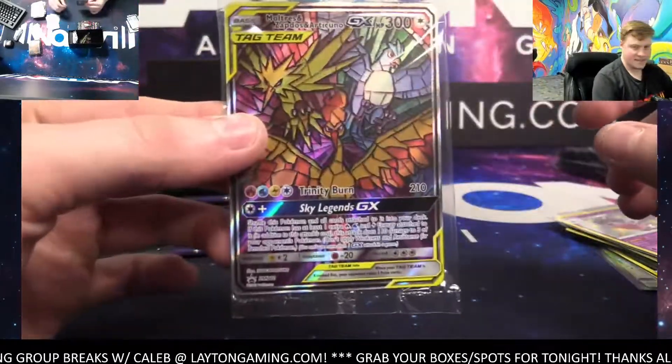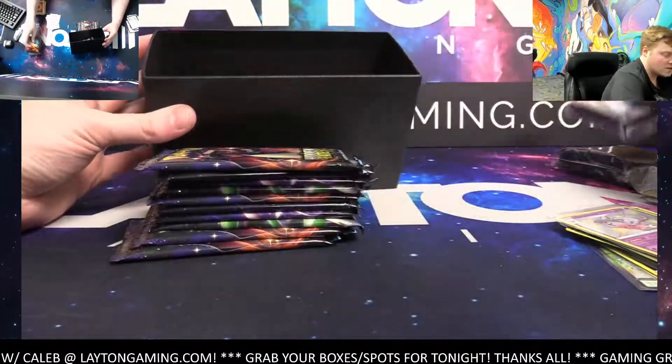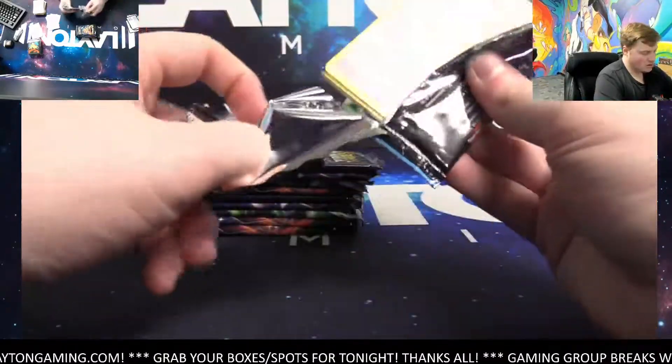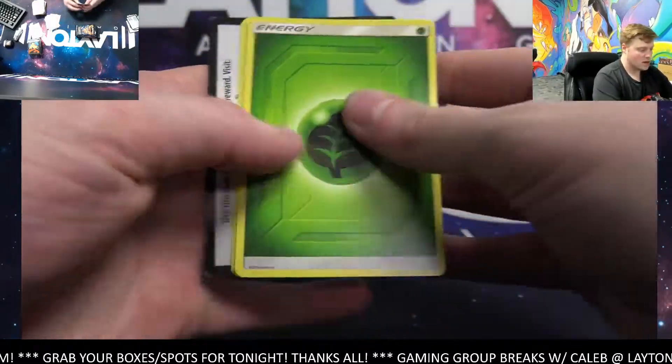The stained glass birds promo — it does also go to basic energy for Jess. Sleeves go to the trainer spot in this break, two packs of them. Here we go — Hidden Fates, let's do it. Sabrina suggestion — there's a Jesse and James holo.